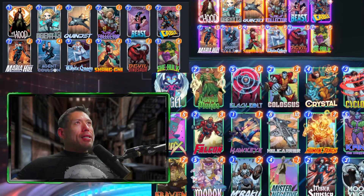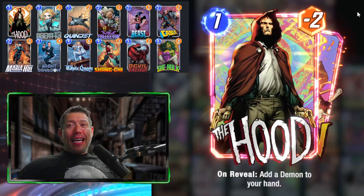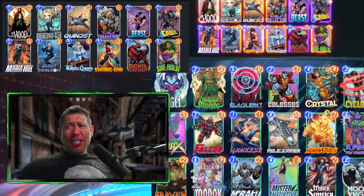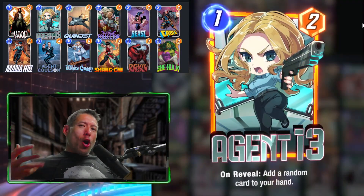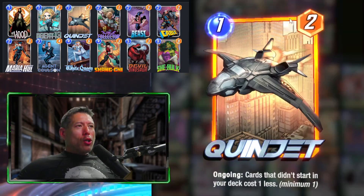The deck features Hood, a card that puts a Demon in our hand — a one-cost, six-power card. If we bounce both Hood and Demon with Beast, we could potentially have two Demons in hand, one costing zero. We also have Agent 13, another card that adds a card to our hand, which we can bounce for even more cards.